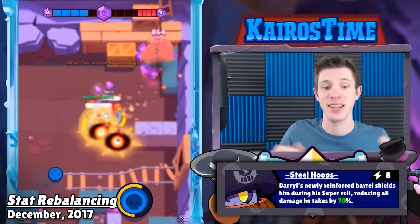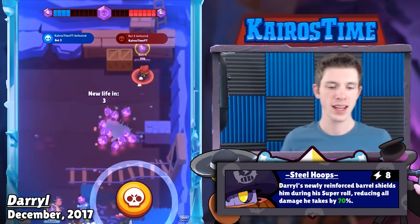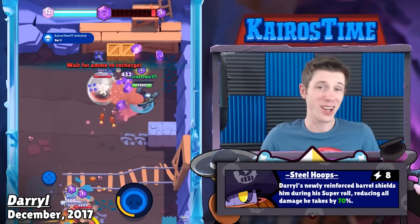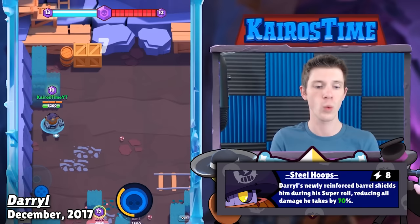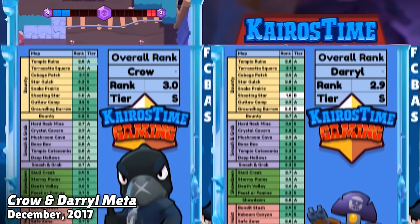December also brought Daryl as the newest brawler in the game, and he was incredibly fun and incredibly strong. At the time, his super had an insane range of 23 tiles — that's over three times longer than it is now — and that lasted for an entire year before it got nerfed. Even though his super didn't automatically charge like it does now, playing Heist with him was just straight up unfair because as long as he saved his super, once he spawned he could roll across the entire map and get right back to the enemy's safe. Daryl was so good that almost everybody completely stopped playing Bull and El Primo, so all of the tanks had their movement speeds increased to give them an advantage over longer range brawlers. Balance changes brought Mortis and Pam out from the top, and they were replaced with Crow and Daryl, who were the only S-tier brawlers in my first ever tier list of the Brawl Stars meta.